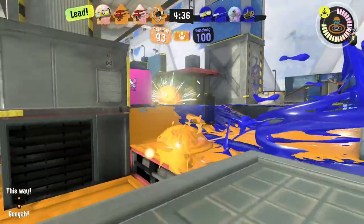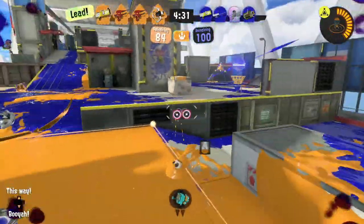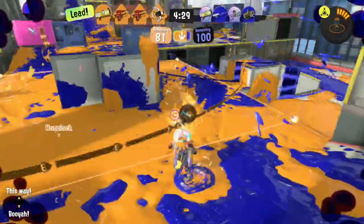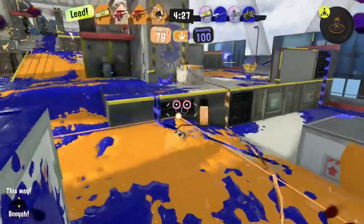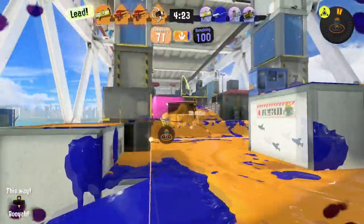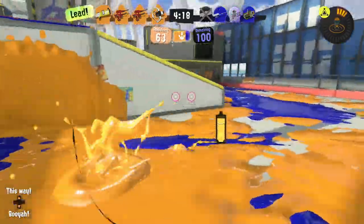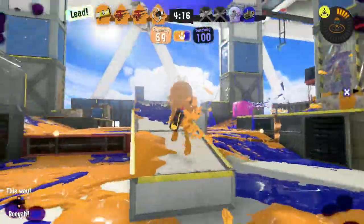This isn't even the first time the Splattershot Jr. has tried to fill this niche. Back during Splatoon 1, the custom Splattershot Jr. had the Echo Locator, which did basically this. But obviously, the Echo Locator was a global special that could automatically mark all opponents, as opposed to the Wavebreaker, where an opponent has to stand on the wave before anything happens.